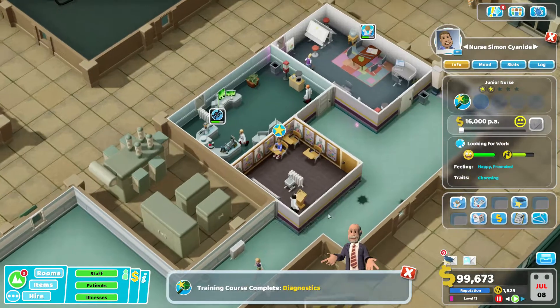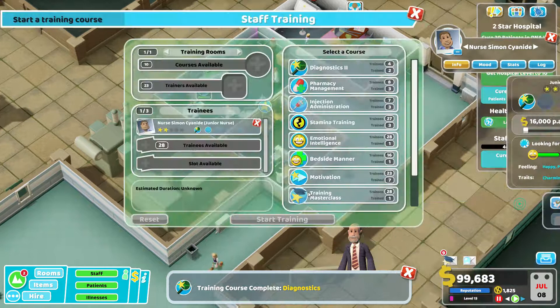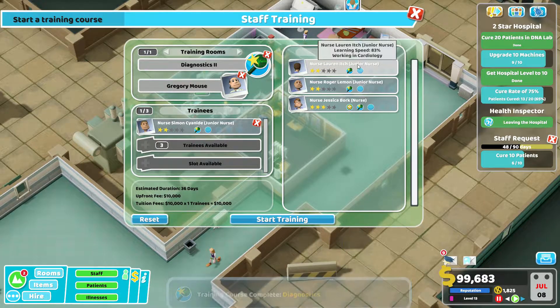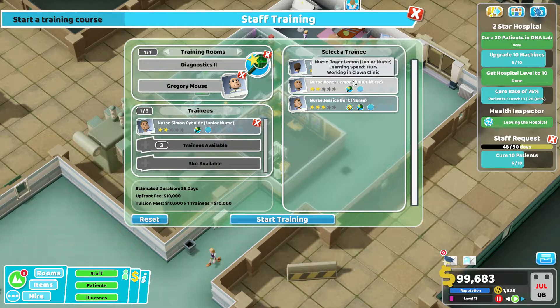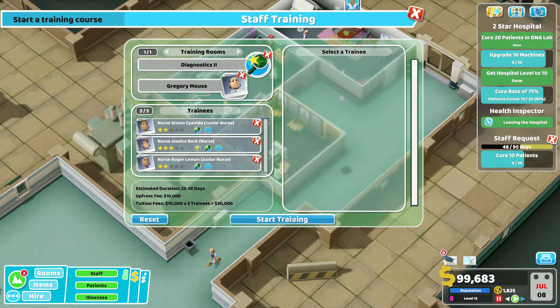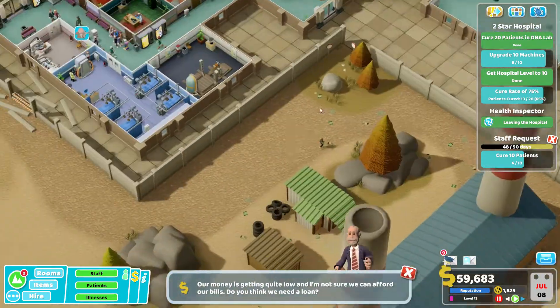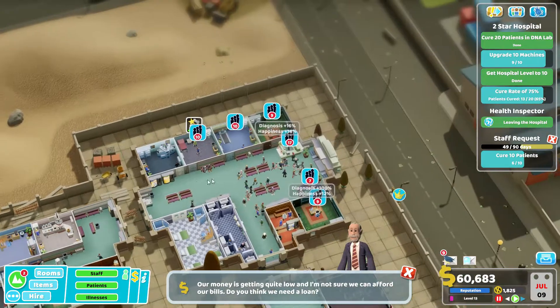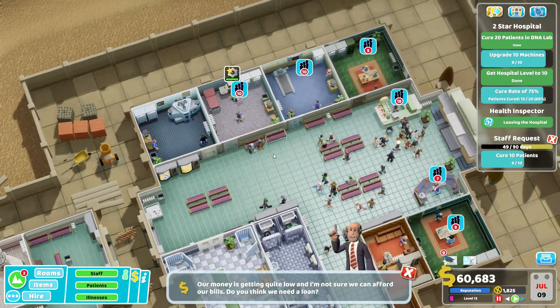That's the one we just trained up. We need you to train in diagnostics too — we're going to get this guest trainer back again. That's a stupid one because their learning speed's 83%. Roger Lemon — we're just going to have to borrow you, I don't care anymore. Let's just get our diagnosis nurses in training.